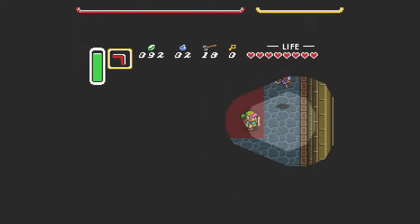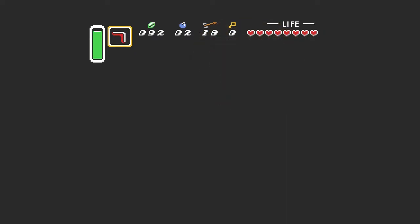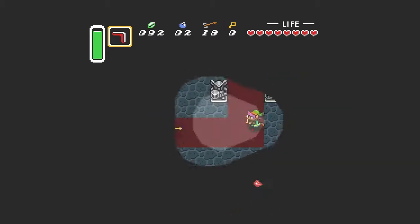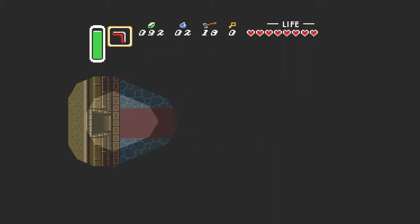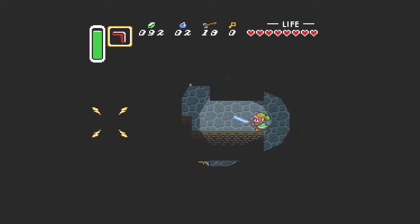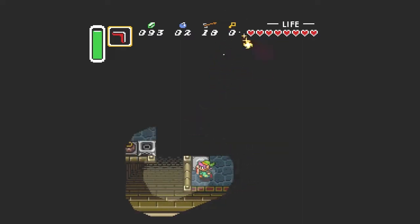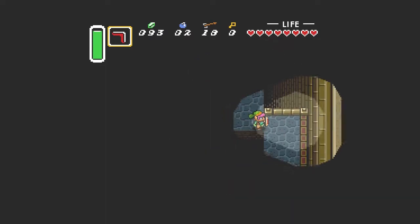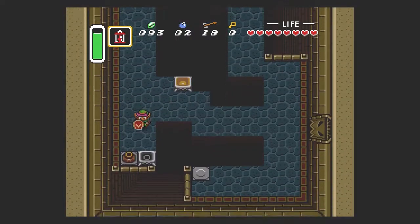Ooh, fairy. Do we need that? No, our bottles are full already. This one's tricky because we've got several planes of mobs in here. With the darkness, you can't tell where they're at. There's different ways we can get to the top here, but we're going to light the lantern so we can see where things are going to be.